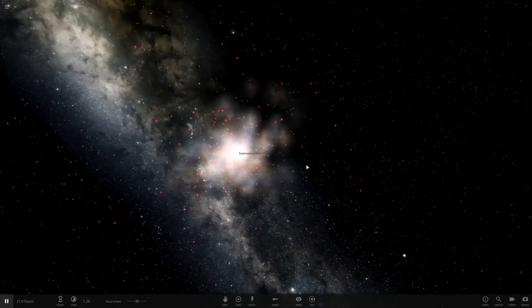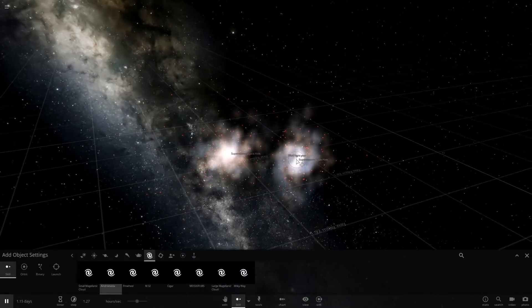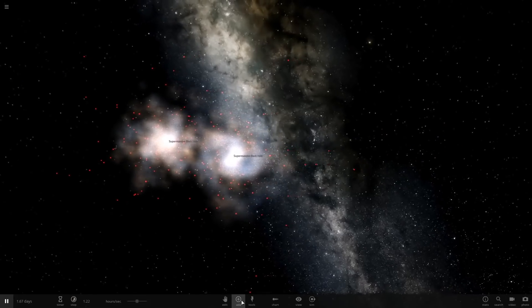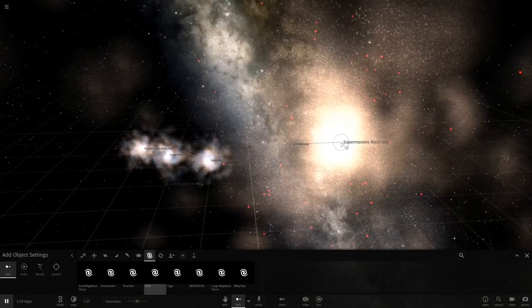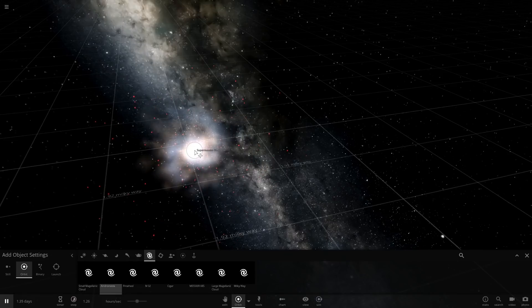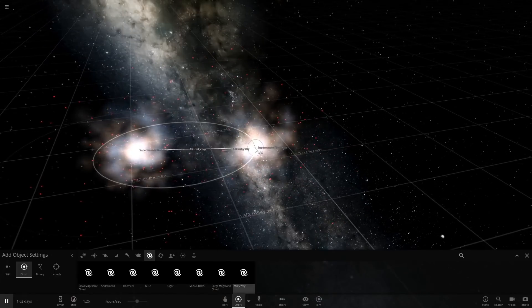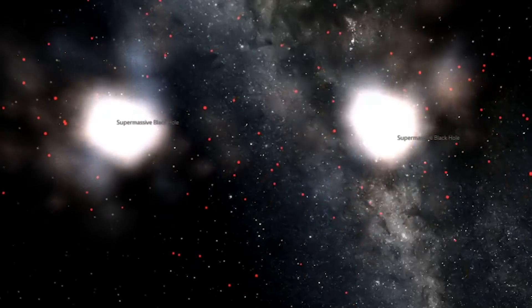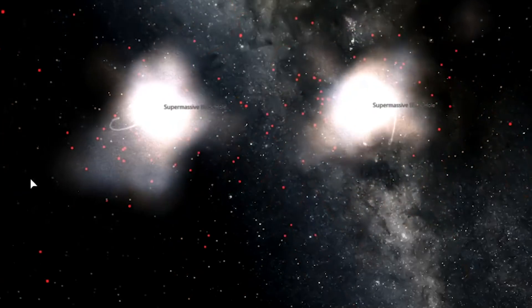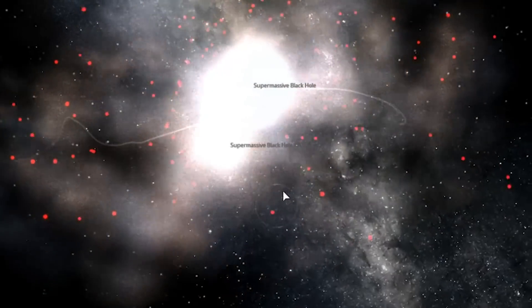It does have a supermassive black hole in the middle. Here we have another one — it has a different shape. Oh my god, look at the size of this thing! Let's place the Andromeda galaxy right there and then place the Milky Way right here. You can see the orbit — these are two galaxies merging with each other. This is insane.